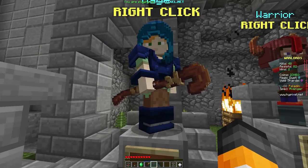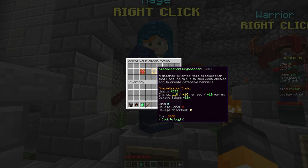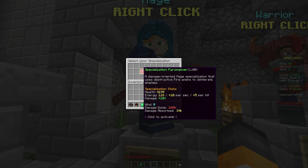So I'm going to show you the Mage. There are three specializations: Pyromancer, Cryomancer — which is like an Ice Mage — Defensive Mage, and Aquamancer. I like the Pyromancer the best because he's all about dealing damage, so I'm going to select that.